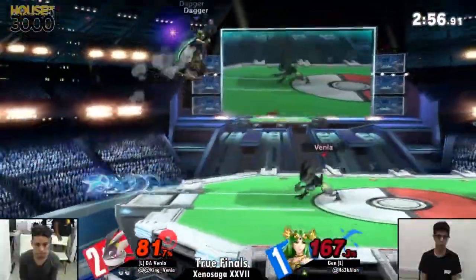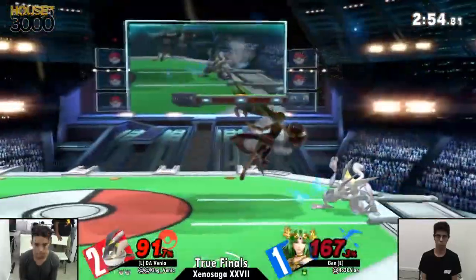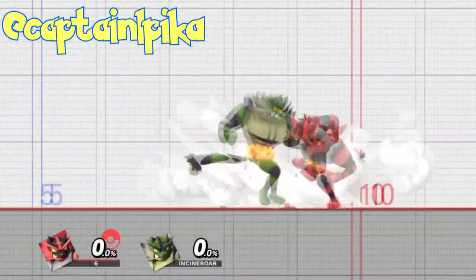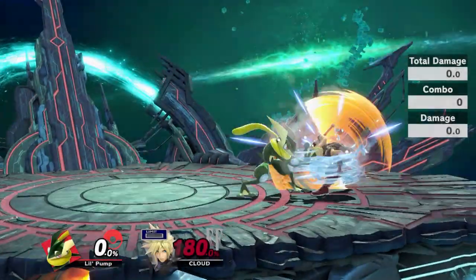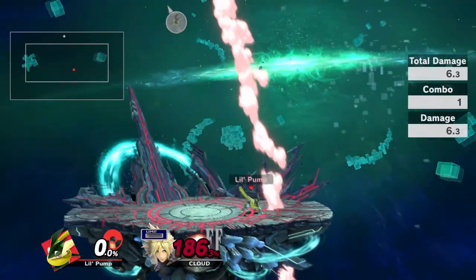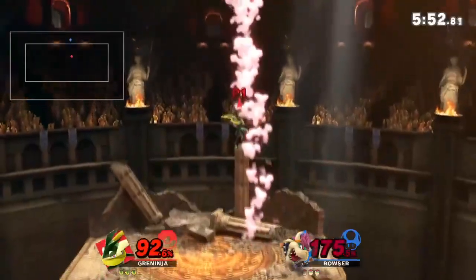Up throw is also a kill throw. If your opponent is at 200% and isn't Bowser, you can kill them easily. If they're not quite at up throw kill percent, you can get a few pummels — you can usually get 2 guaranteed pummels for that extra percent. The proper DI for Greninja's up throw is in, not out. There are tons of players even at the top level that refuse to DI in for no reason. And remember, if you jump out, we will roof you.